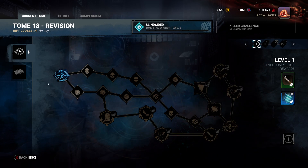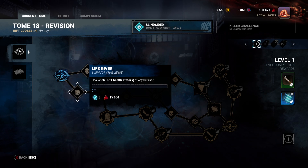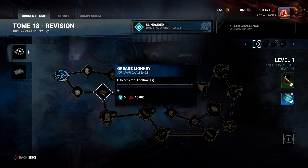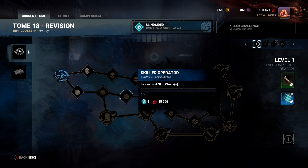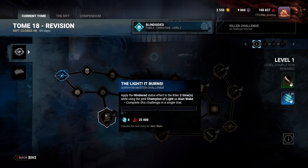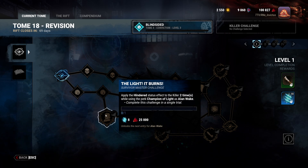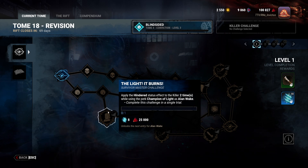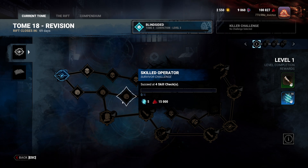For level one on the survivor track, we have Life Giver: heal a total of one health state of any survivor. We then have Grease Monkey: fully deplete one toolbox. The Light It Burns: apply the hindered effect to the killer two times while using the perk Champion of the Light as Alan Wake in a single trial. We then have Skilled Operator: succeed at four skill checks.